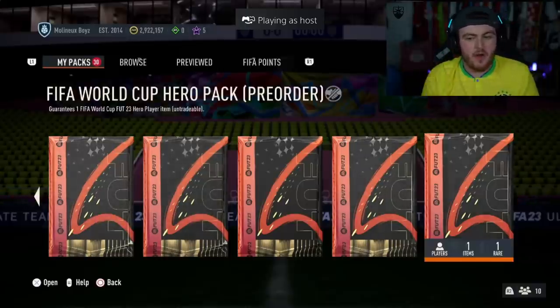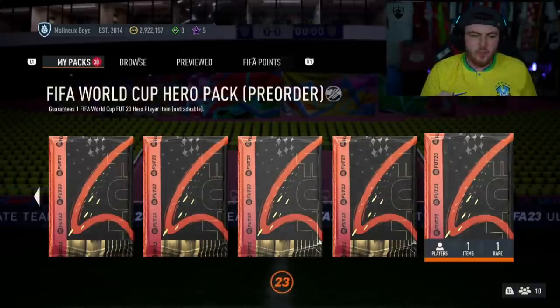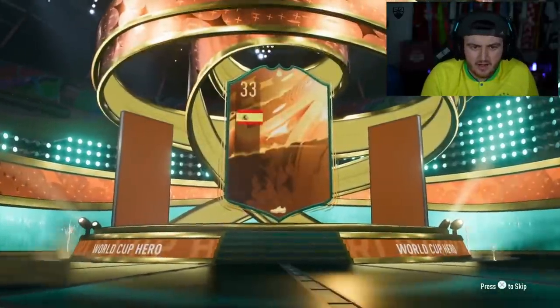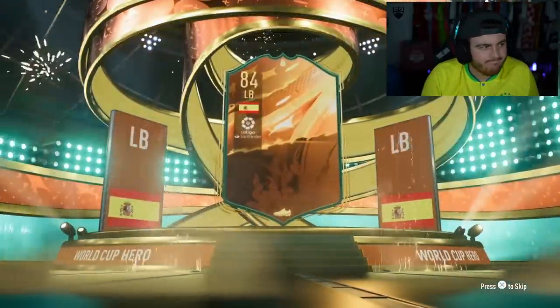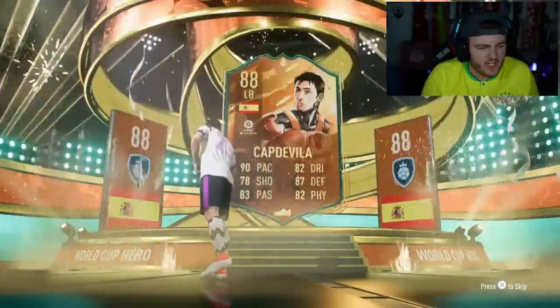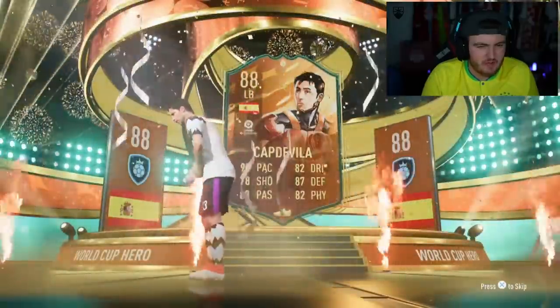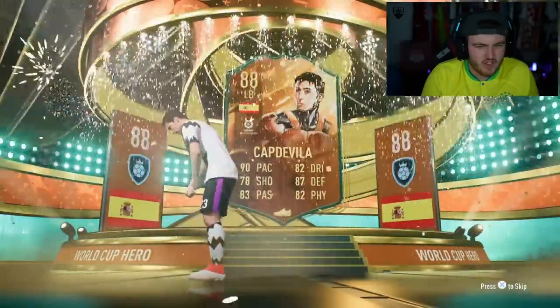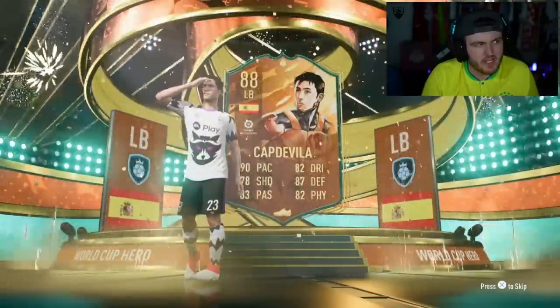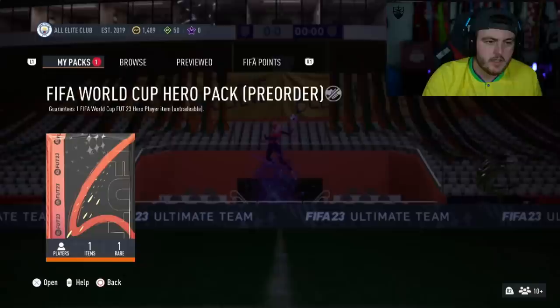We have got Aiden's FIFA World Cup Hero pre-order pack next. Come on EA — give me one we've not already had yet. Yaya Touré, Marchisio, Forlan. Someone smells fishy around here — this doesn't add up. Whole lot of Capdevila right now. Very interesting.